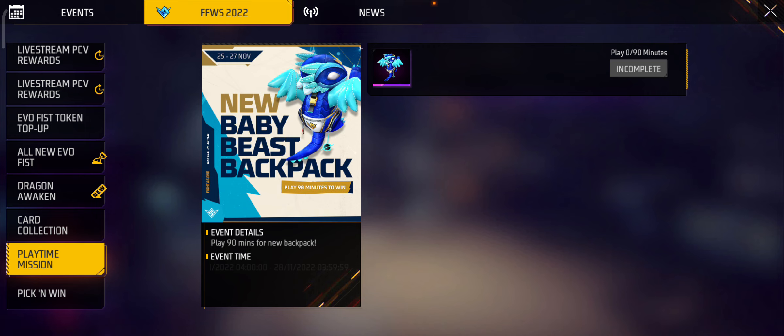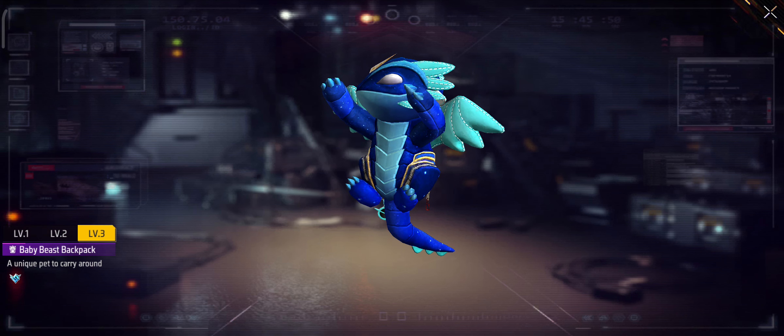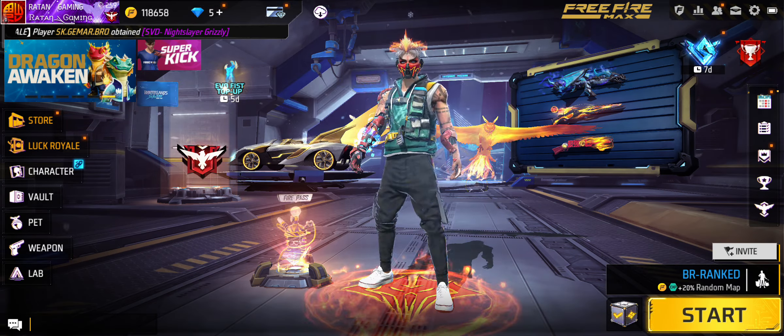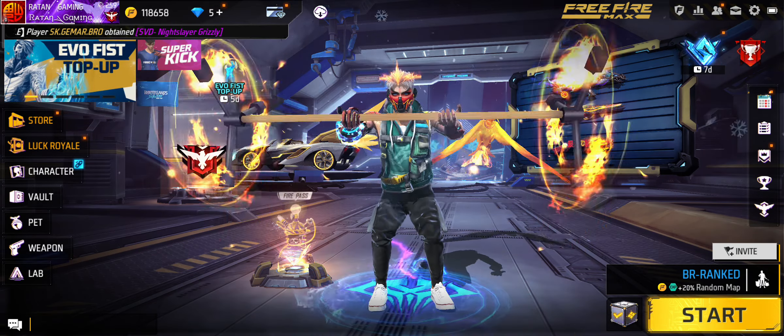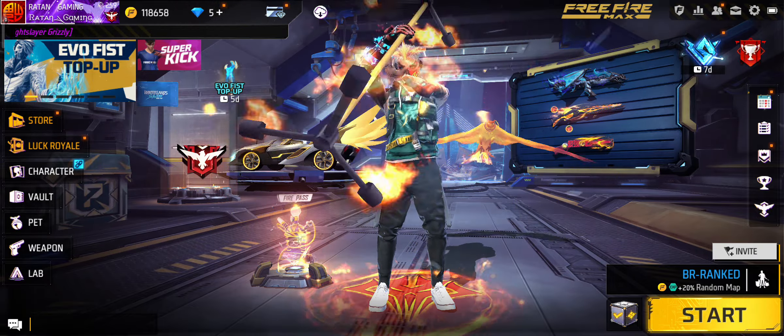To get this backpack, you have to do 90 minutes of gameplay. Yes, 90 minutes of gameplay and you can get this backpack for free. Everyone can play — whether it's Classic, Full Map, Bermuda — just play the game for 90 minutes and you will find the redeem code.